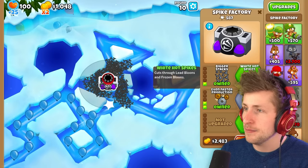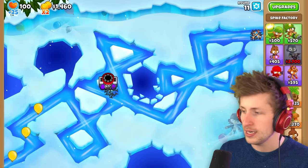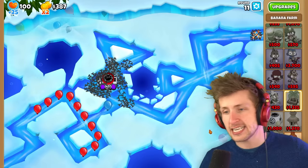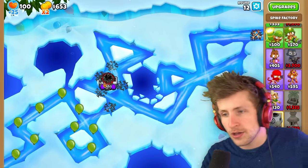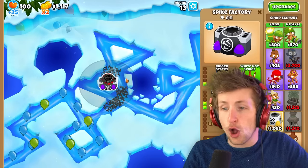I don't actually need anything and this guy is kind of destroying it on his own right now. I'm going to grab a banana farm because we're going to need a decent amount of money. We need to get the middle path spike factory and we'll probably want some other things - like an alchemist and a village to give it an attack speed boost, because we want this tower to be getting all of the pops to upgrade as quickly as possible.